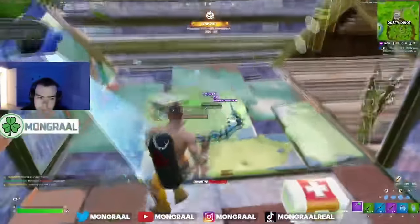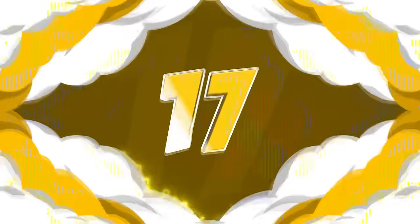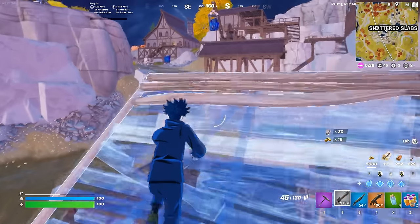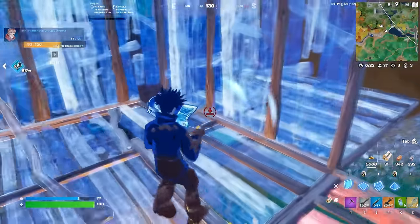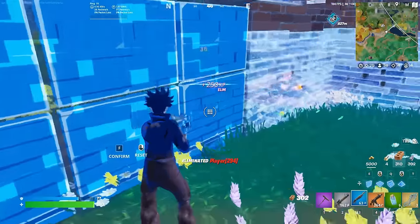There are a bunch of other skins that I wish I bought though, but one item that I did actually end up buying back during Chapter 1 is the Trusty Number 2. I did end up buying the Chapter 1 Season 3 Battle Pass, and that included one of the best pickaxes of all time, which is the Trusty Number 2. I love the way this looks — it has been such an amazing pickaxe, and it is still really popular today, which just shows you guys how good this actually is.